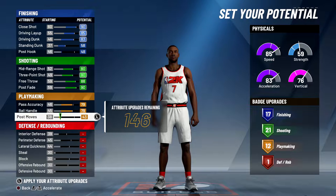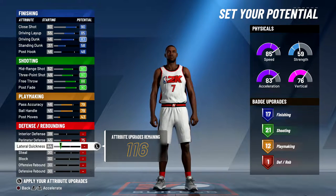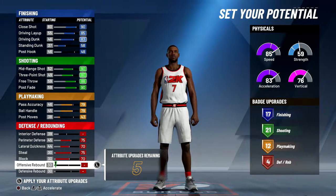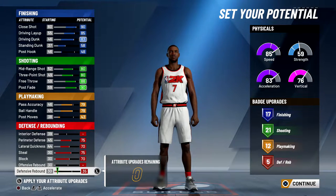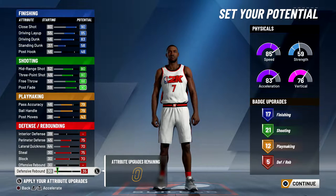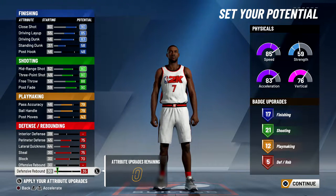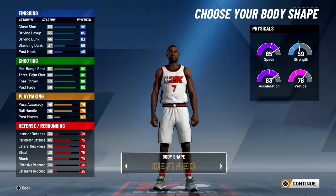When it comes to defense, you want to max out your perimeter defense, max out your lateral quickness, max out your steal, max out your block, and put your defensive rebound up as much as you can to get five defensive badges. You can get 16 finishing badges and eight defensive badges if you want, but on a guard you only really need five defensive badges — clamps gold, interceptor bronze, and intimidator bronze.